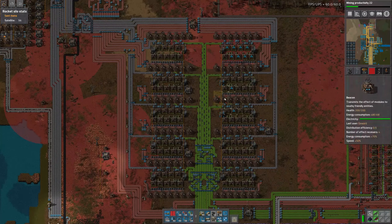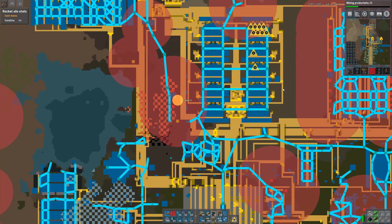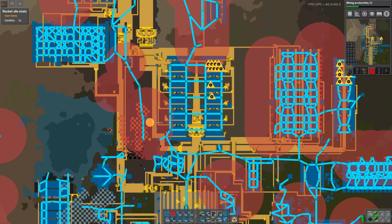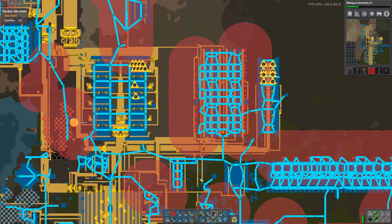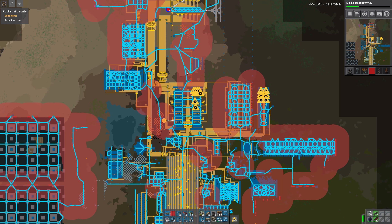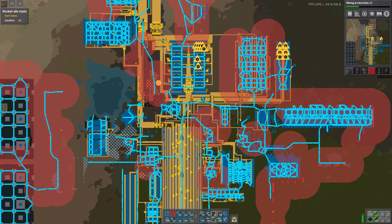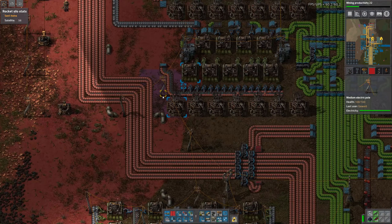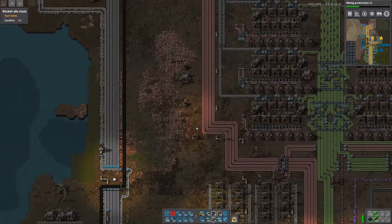How does our electrical network look now across all of this? I mean it hooks in up there and down here, but this doesn't hook in anywhere. So yeah, now everything up here is connected through this one power pole right here. That's obviously bad.